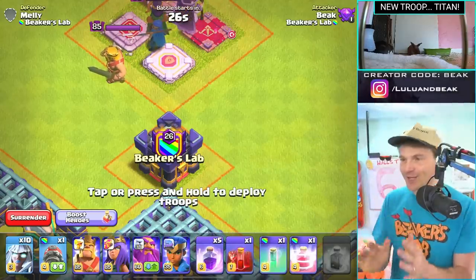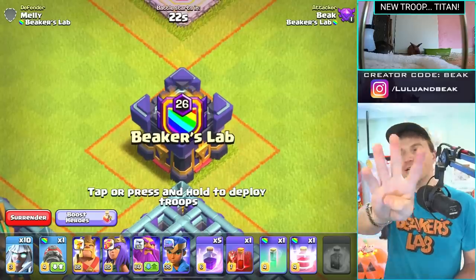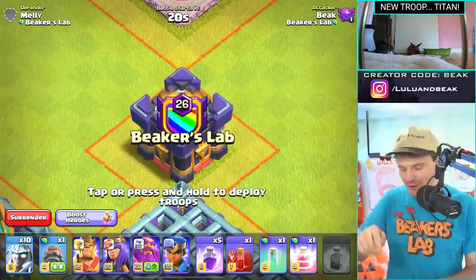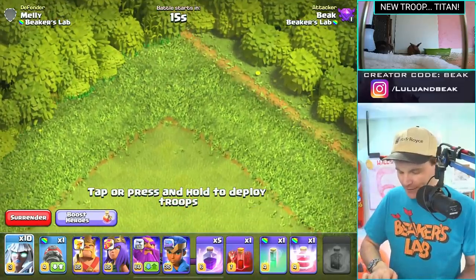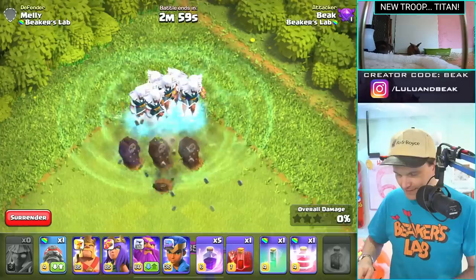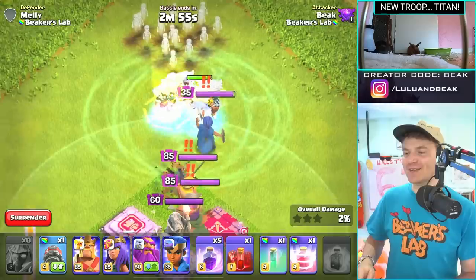I just realized — there are four defending witches in that clan castle. You can have four witches now! When I first started playing, two witches in the clan castle was really popular. You can have four now. Great, let's go. They look so sick.